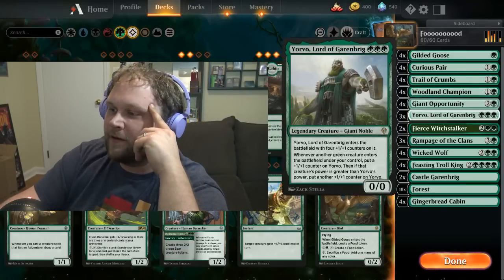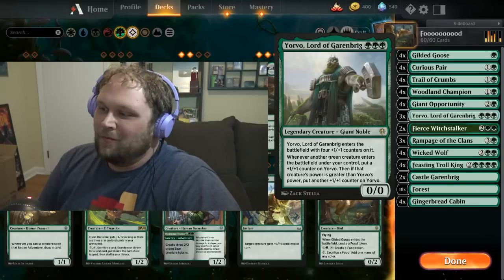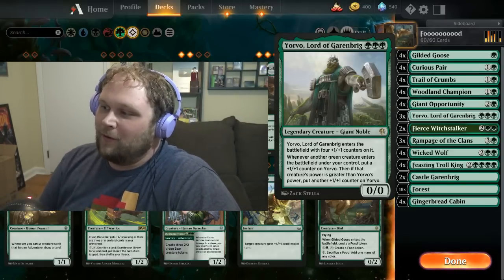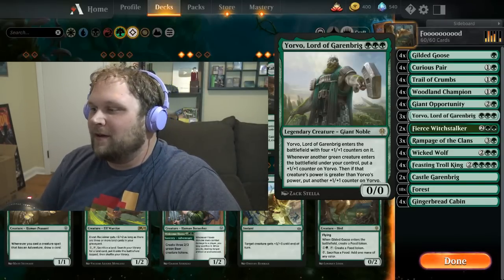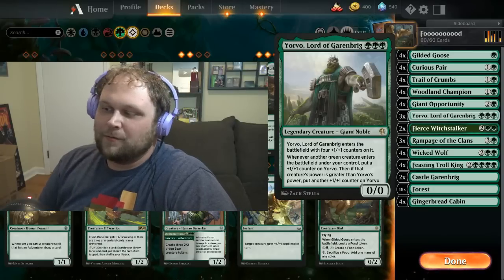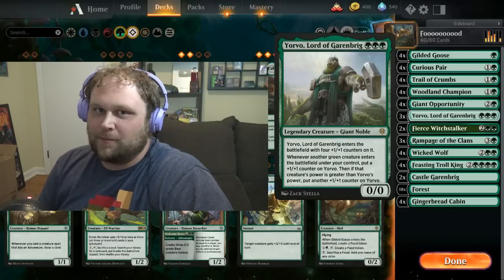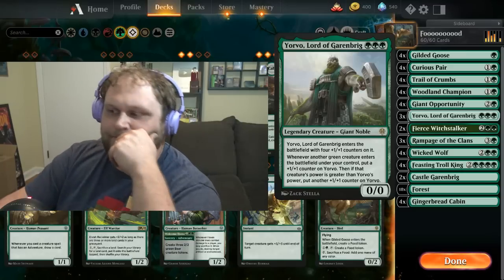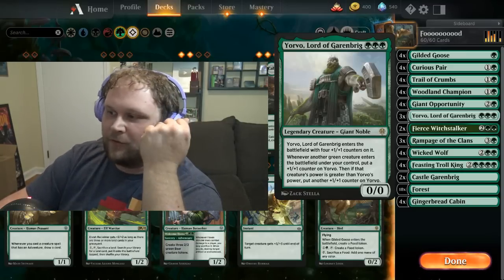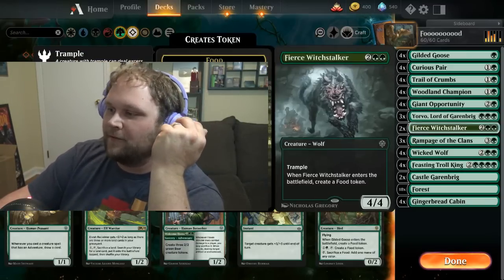There's also Yorvo, which probably doesn't look like it belongs that much, but I wanted to fill out the three-drop slot a little more. Originally I was playing Paradise Druid, but we're really heavy on two-drops and didn't have enough threes. So instead I went with Yorvo — it's just a big dumb creature, so why not?